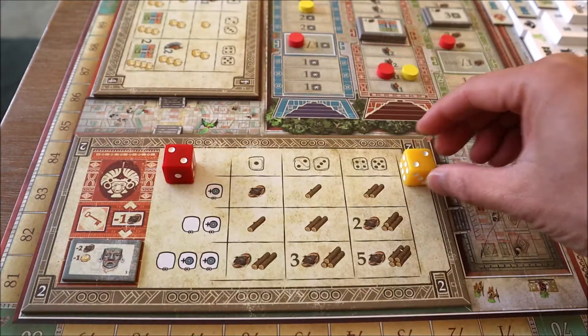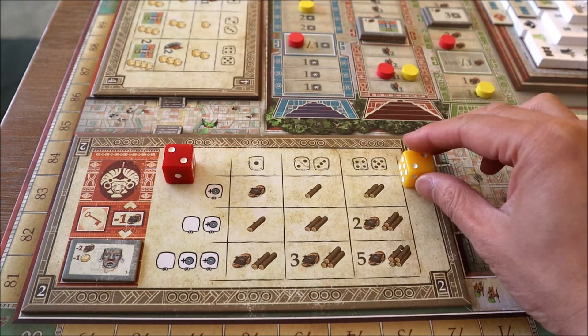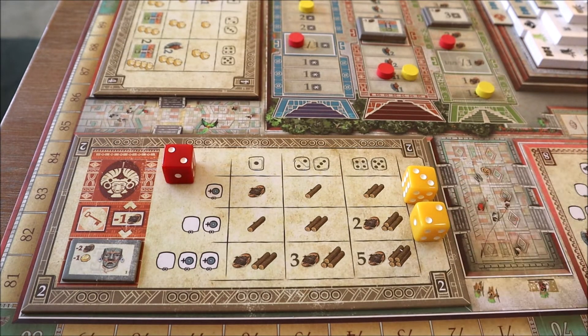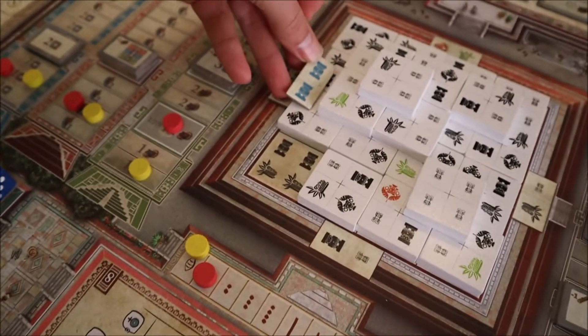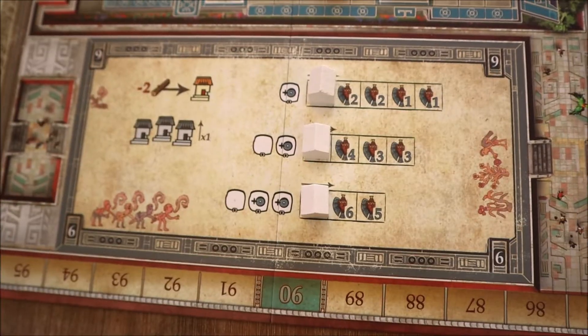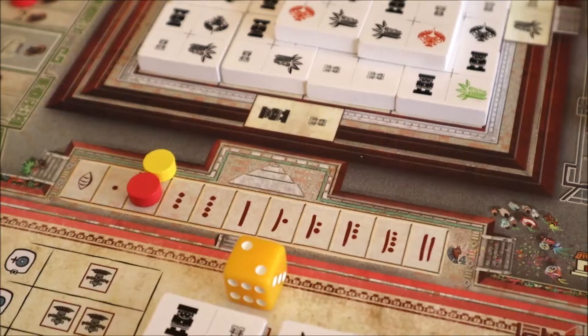Whenever you decide to resolve an action on a space, you'll need to count how many worker dice of your color are already there and look at your lowest pip value amongst those dice — it's like the weakest link. Based on the number of dice you have as well as the pip value, this influences the strength of the action you can take. There are three action spaces that provide players with important resources: gold for decorating the pyramid and investing in technology, timber for building houses for the Avenue of the Dead, and stone for contributing to the Pyramid of the Sun.